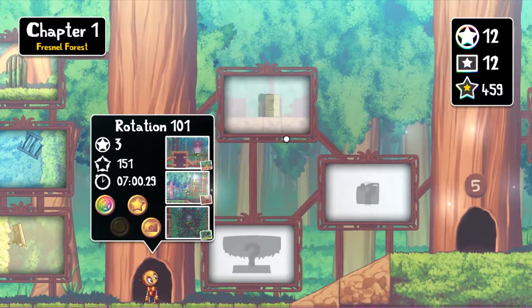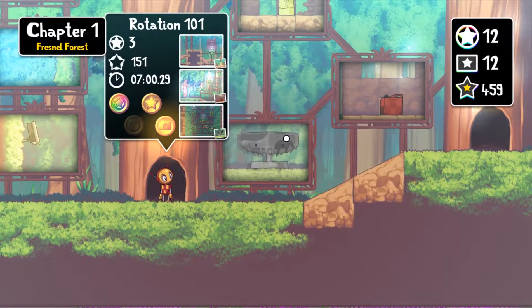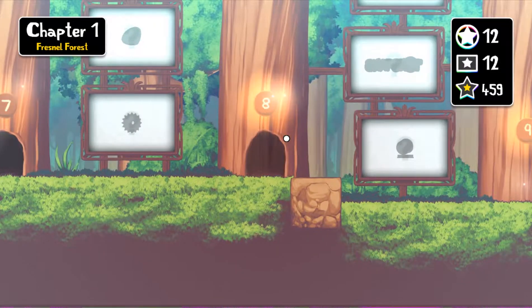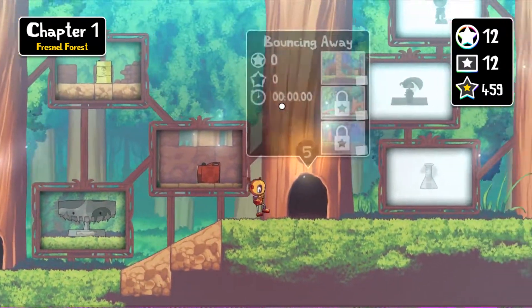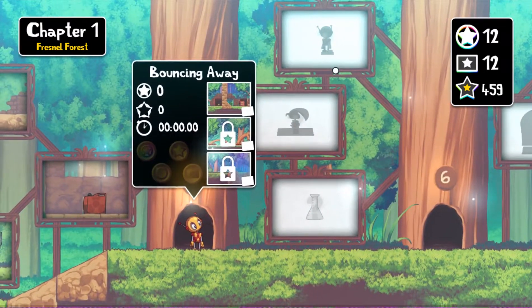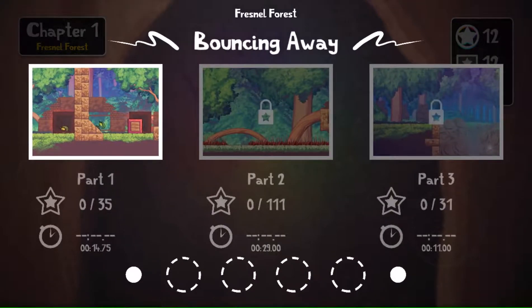That was Part 4. There are a lot of parts here guys. Let's keep going - Part 5: Bouncing Away. What does that mean? This game is full of surprises. Looks like literally bouncing. It's so cute!